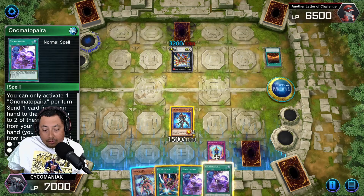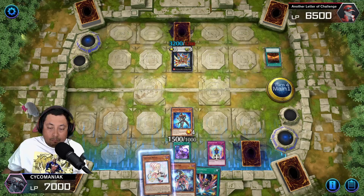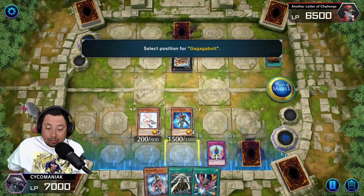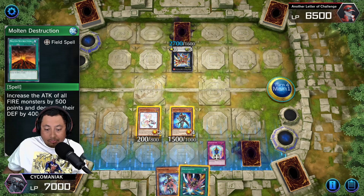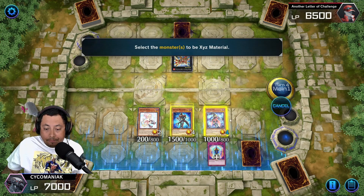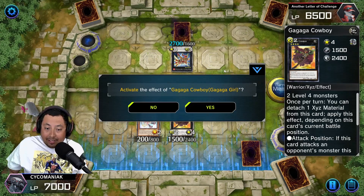The best thing you're gonna want to do is use this, then pitch this. You're gonna want to search the Gaga Sister to get a spell. Go ahead and summon this, use the effect. The one you're gonna want to search for is Gaga Bolt. Once you get Gaga Bolt out, you're gonna want to use Gaga Bolt on the field card. Once the field card is gone, this isn't so bad. Use Gaga Win, special summon this.